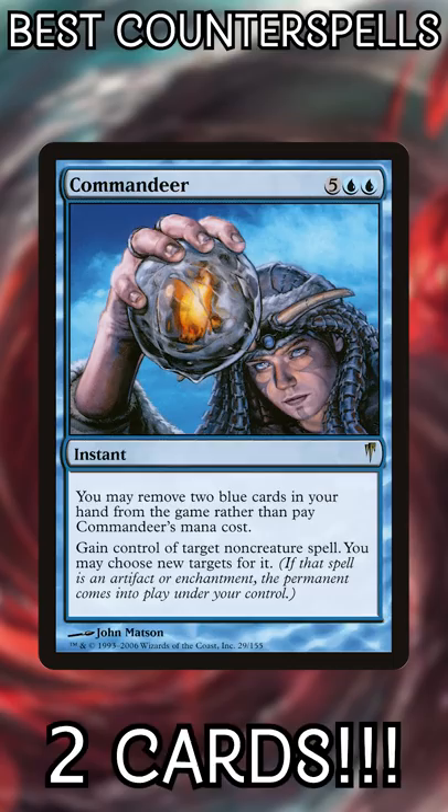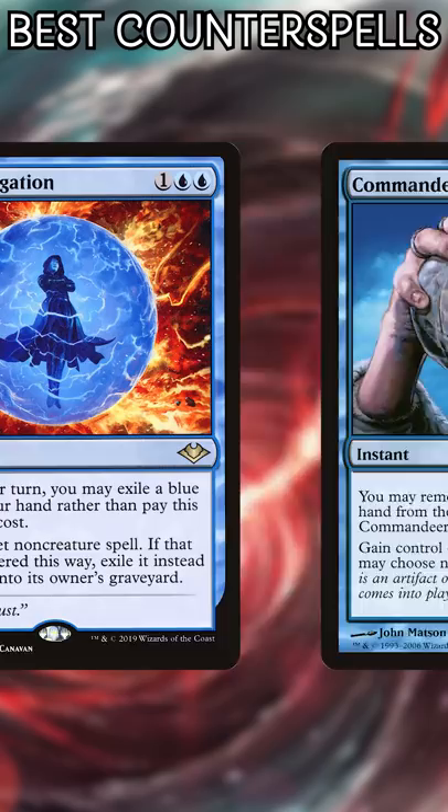Number 6: Commandeer. Casting it for free takes a lot of resources, but it's the biggest blowout in the universe — gets more of your value back, and can be cast for 7 mana in a pinch.